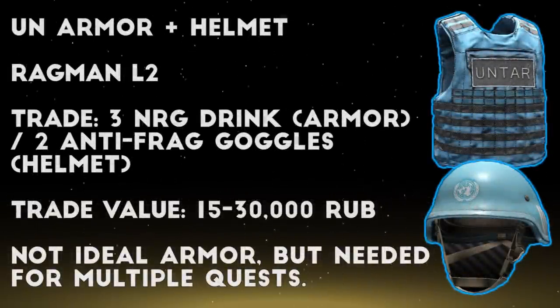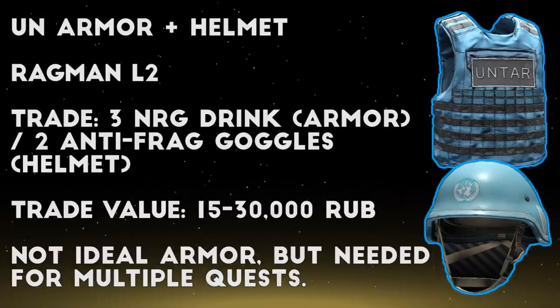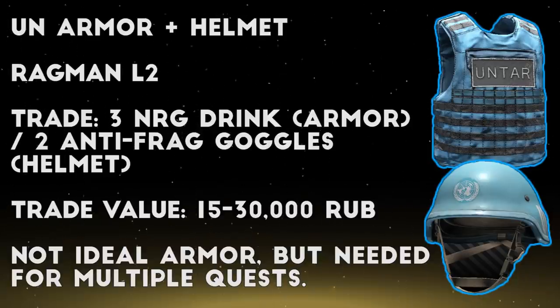Finally, we have two more barter trades at level 2 Ragman that are useful, but only because you need the UN armor for several quests throughout the game. You can get the UN armor for 3 energy drinks, and the UN helmet for 2 anti-fragmentation goggles. I don't really recommend the UN gear for normal runs, but this is a cheap way to get the vest and helmet when you need them for the quests, much cheaper than buying them straight up from Peacekeeper.